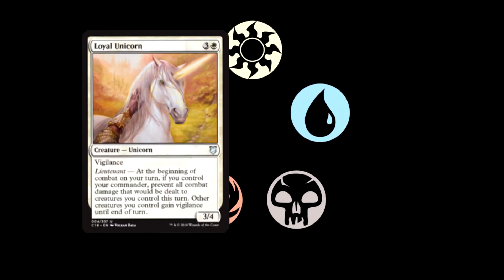We have Loyal Unicorn. For three and a white, it's a 3/4 Unicorn with Vigilance as a Lieutenant. At the beginning of combat on your turn, if you control your commander, prevent all combat damage that would be dealt to creatures you control this turn. Other creatures you control gain Vigilance until end of turn. Very good Lieutenant creature — giving other creatures Vigilance and basically a Dolmen Gate-kind of effect where your creatures can't take combat damage is utterly insane. I like it.